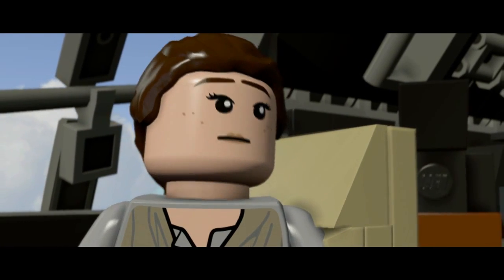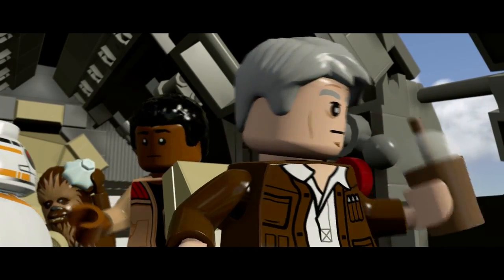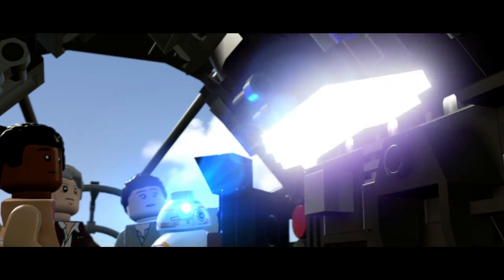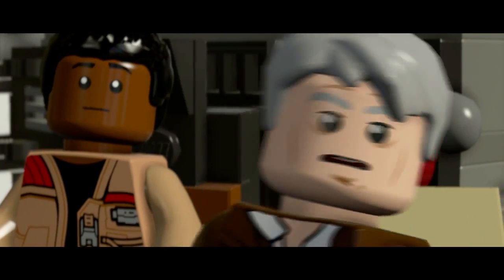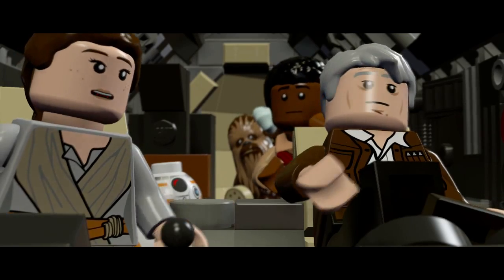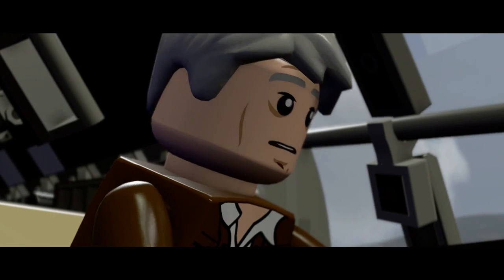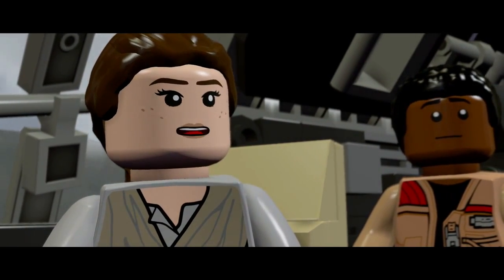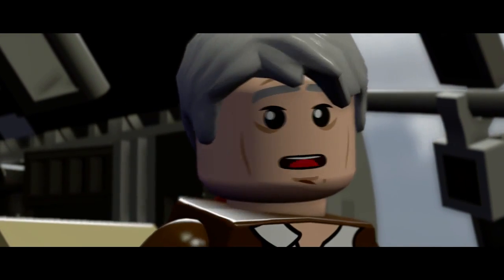The First Order wants the map. Finn is with the Resistance. 'I'm just a scavenger.' This map's not complete — it's just a piece. Ever since he disappeared, people have been looking for him. Why did he leave? He was training a new generation of Jedi. One boy, an apprentice — Kylo Ren destroyed it all. And the Jedi were real? 'The Force, a Jedi, all of it — it's all true.'